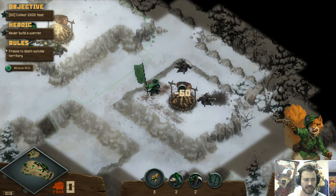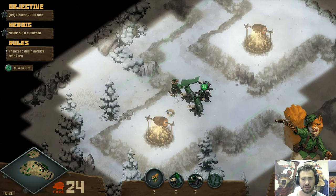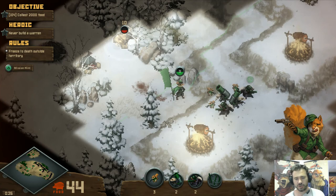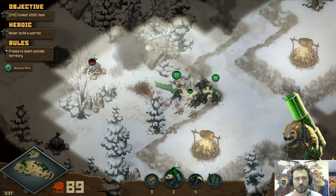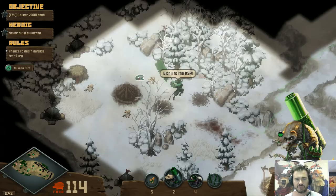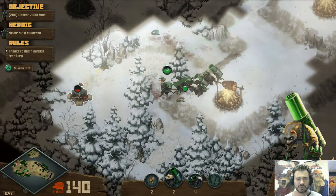Now, this is a survival mission, kind of like Siege of Ragfall Road, except there's a unique mechanic here in that units outside your territory will slowly freeze to death. They'll slow down, their fire rate will slow down, and then eventually they'll die. The goal for this particular mission is to collect a certain amount of food, which you'll need to capture as many campfires as you can in order to accomplish.